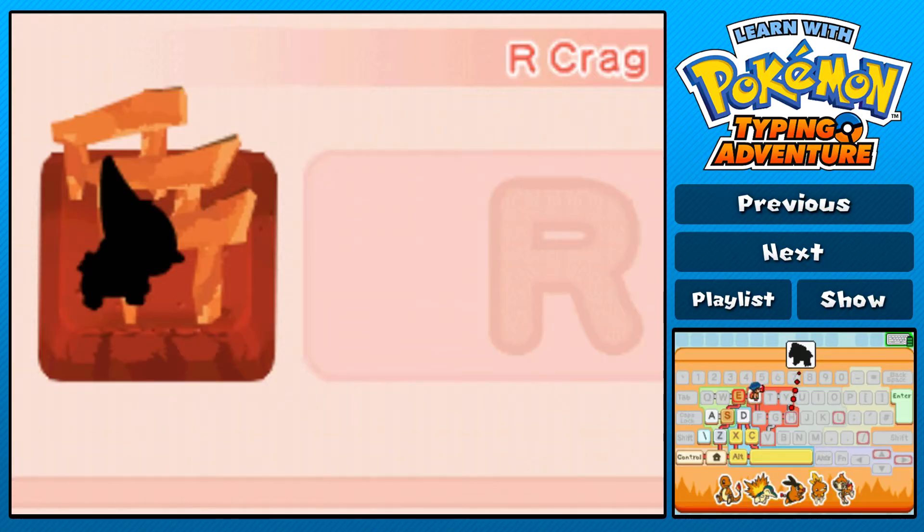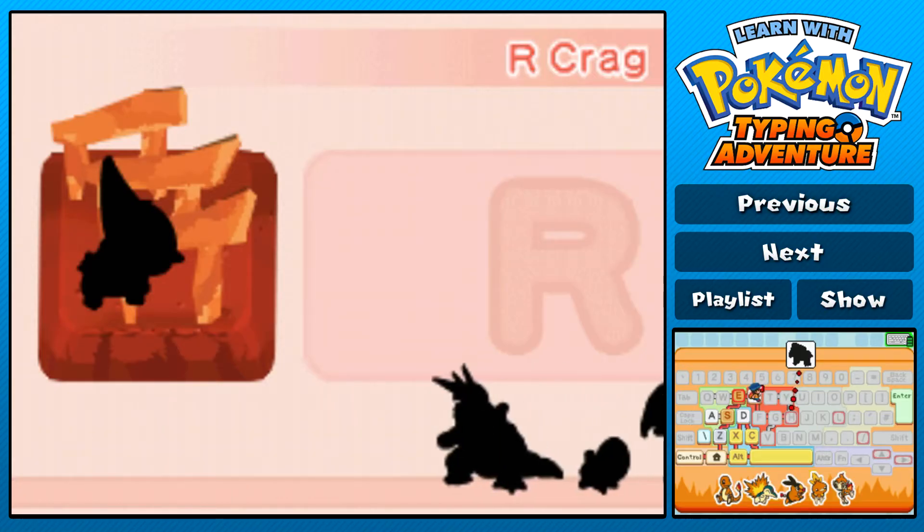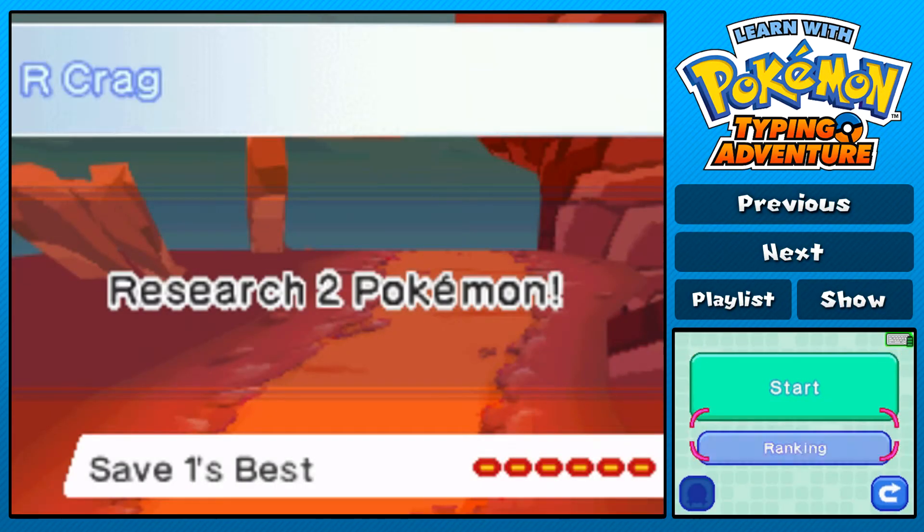I'm trying to see what the boss is on the bottom screen, but I can't quite tell what it is, so I guess we'll find out, shall we? Was the boss even on this level? No, it's on H. Never mind then.